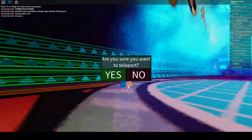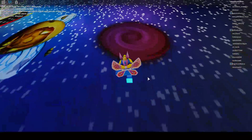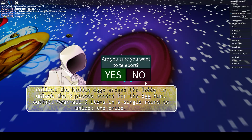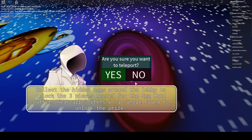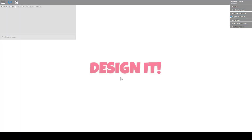Okay, let's go up here. Click the three hidden eggs around the lobby to unlock the three pieces you need for an icon outfit. Wear all three items on the scene and you'll unlock the prize. This sounds like Design It. Yeah, there we go — Design It.